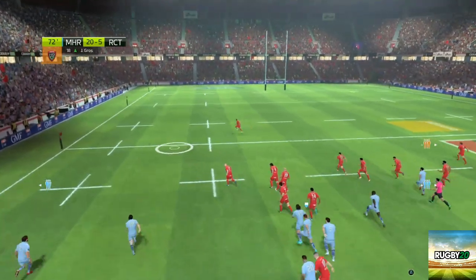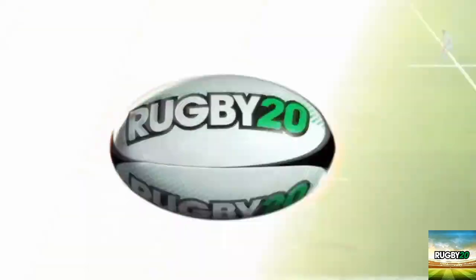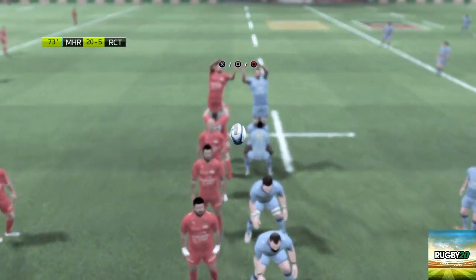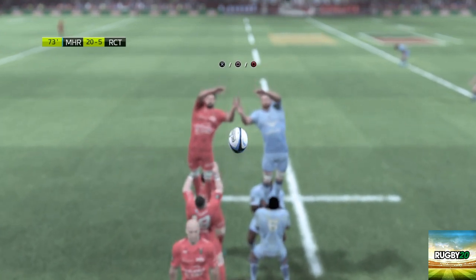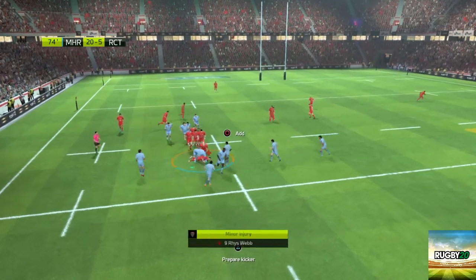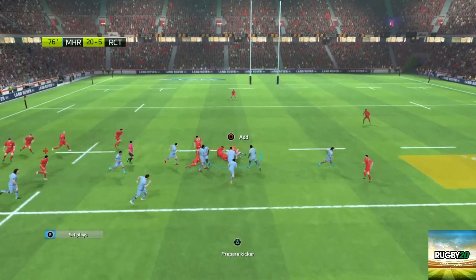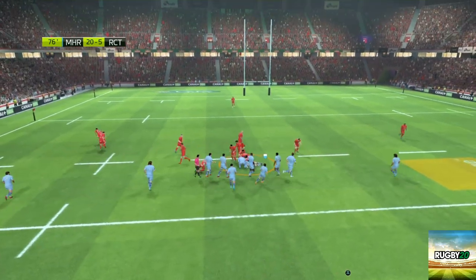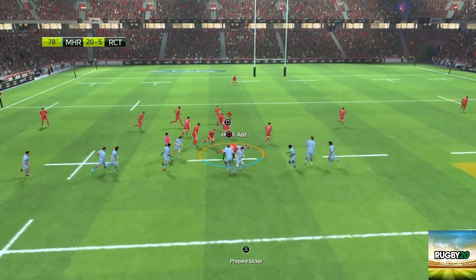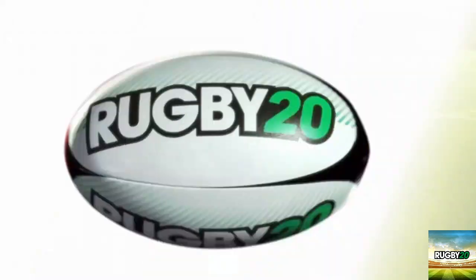Let's just go for a kick downfield — that is a spot-on kick, it's gone into touch. As you can see, the line-outs are not stolen that easily, which is quite refreshing. I just hope they could have fixed the rucks, but that will not happen. That's hands in the ruck — didn't manage to steal their ball on that occasion.